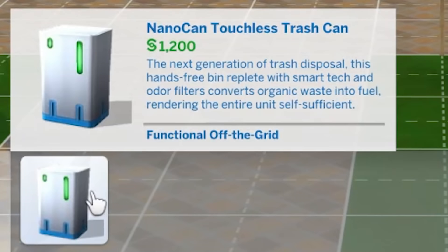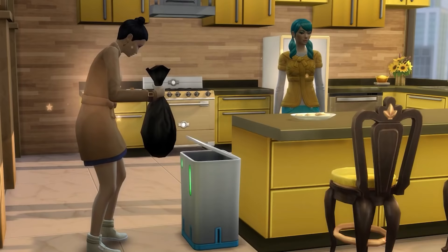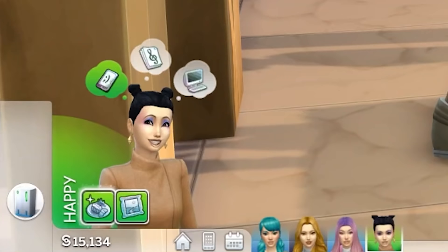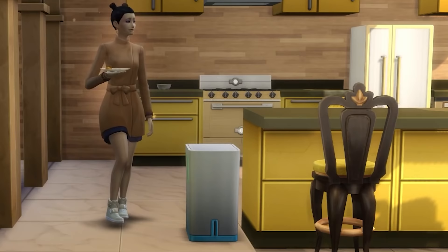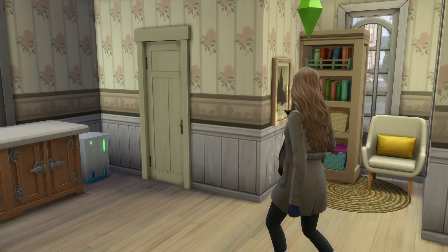It's time to talk about a literal rubbish bin: the Nano Can Touchless Trash Can. This bin completely gobbles up and breaks down your trash, meaning you'll never have to take out the trash to the larger bin again. While this bin is rather pricey at 1,200 simoleons, it also gives you back money when your sims dispose of trash into it. We do love a bin that will pay itself back over time — it's just an awesome and unsuspecting object that makes your gameplay a little bit easier.